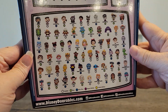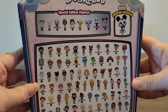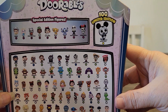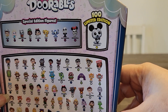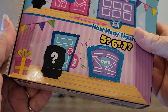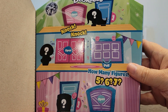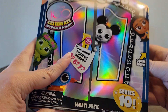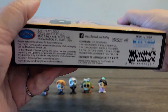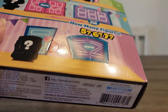There are commons, rares, ultra rares, special editions up top, and the very limited Mickey Mouse — you're very lucky if you get one of the 100 Mickey Mouses. I'd be very surprised if I got one. There are six doors in this box; they come with five, six, or seven figures. We're going to go in order, and this box is number four or five.